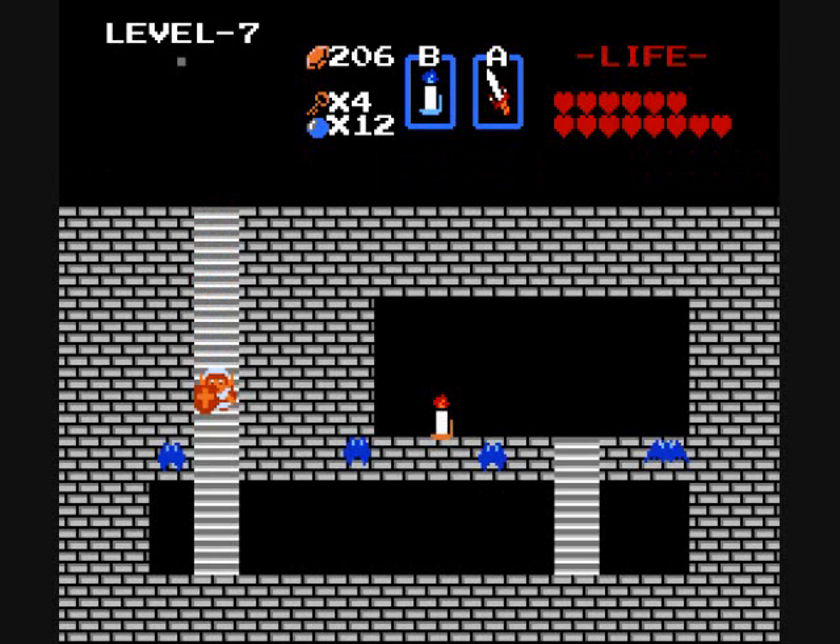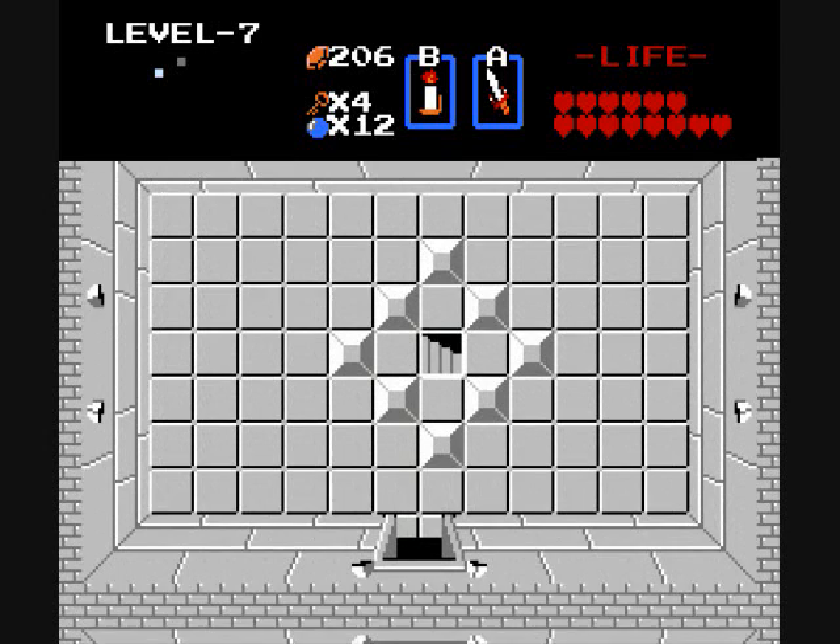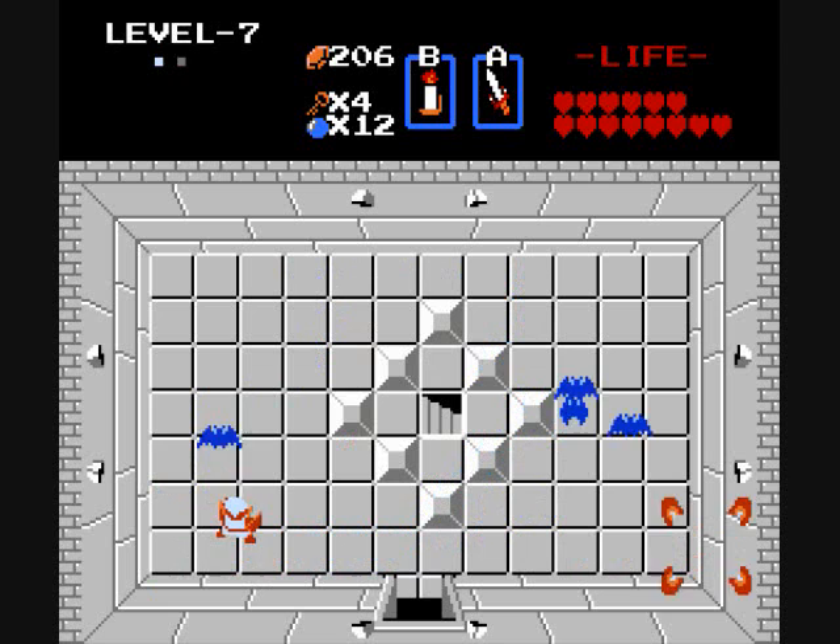And with that stroke of luck, it's time to get this dungeon's treasure — the red candle. The red candle is more than anything else just a convenience item. It does the exact same thing as the blue candle, except you can use it as many times as you want per room rather than having to leave to use it again. You can only have two fires out at once, though. A convenience item, but a nice one all the same. We need to defeat all these keys so we can get back out of here.